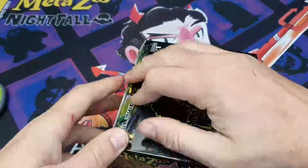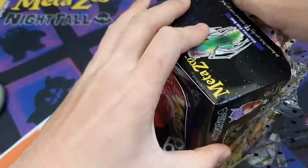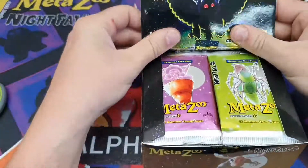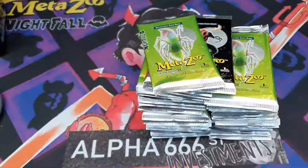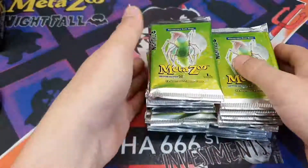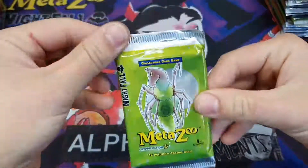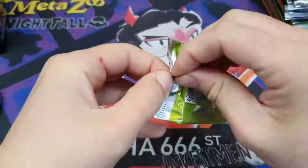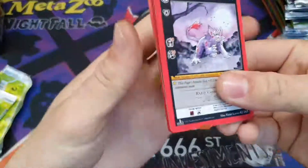A few hits would be nice. These boxes can be pretty good I think, so hopefully we get something decent. Here we go. The box is obviously wicked — the glitter and stuff really makes you want to keep the box. There's so many packs. First pack is the spider horse thing — I don't know, it's got fangs. We'll find out what it is once we get these open. A lot more glossy, these packs, than the Cryptid Nation packs.